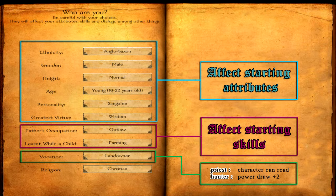As mentioned, vocation will not influence you that much — except the choice of Priest, which will let you read, or Hunter, which gives a plus 2 skill in Power Draw. The other options won't do much. And religion is useless.